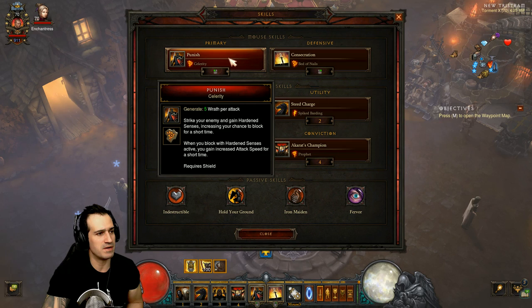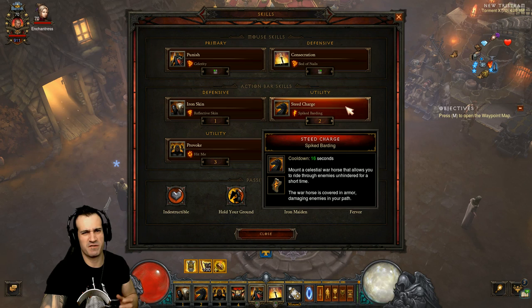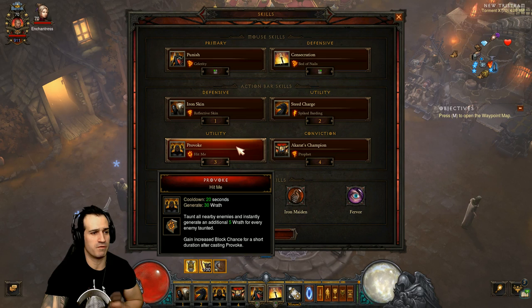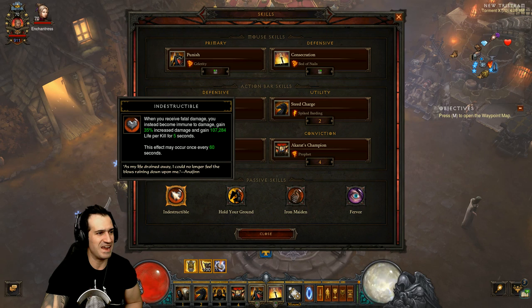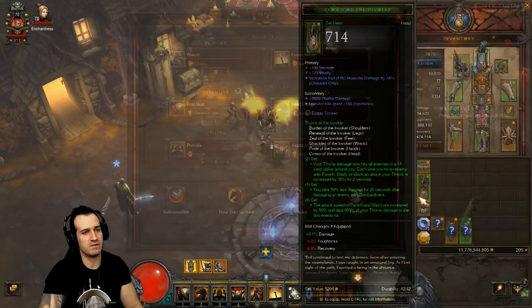The skills we're using: Punish with Celerity, Consecration with Bed of Nails, Iron Skin with Reflective Skin, Steed Charge with Spiked Barding for mobility and speed in rifts, and Provoke with Hit Me - ultra important. When you're in a pack of enemies, hit Provoke on as many enemies as you can because it doubles your thorns damage. Also Akarat's Champion with Prophet. For passives: Indestructible, Hold Your Ground, Iron Maiden, and Fervor.